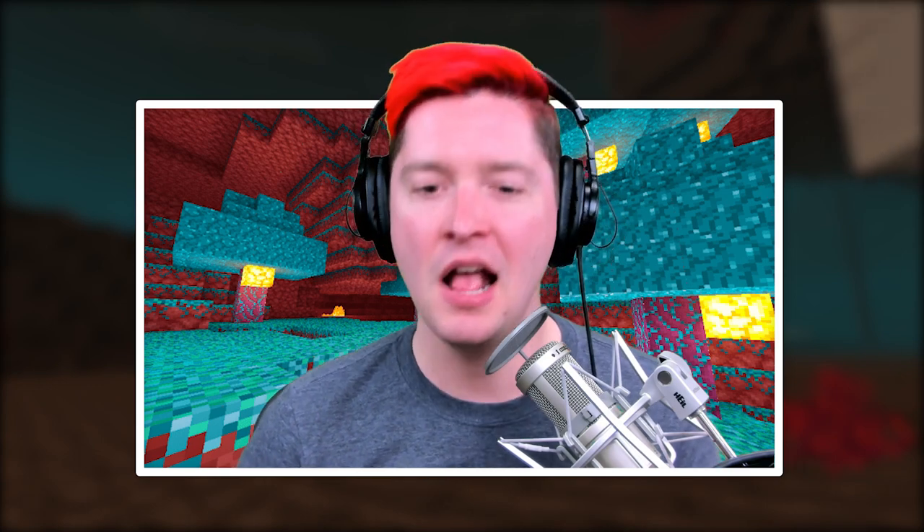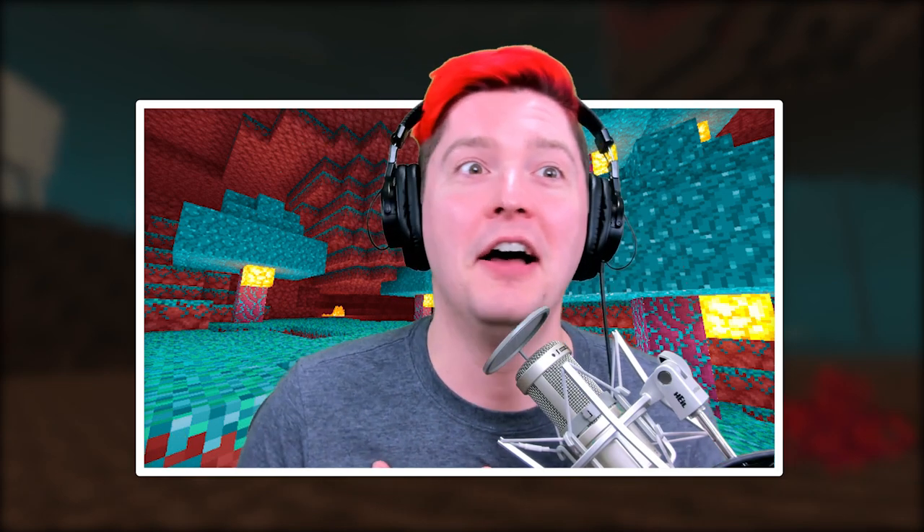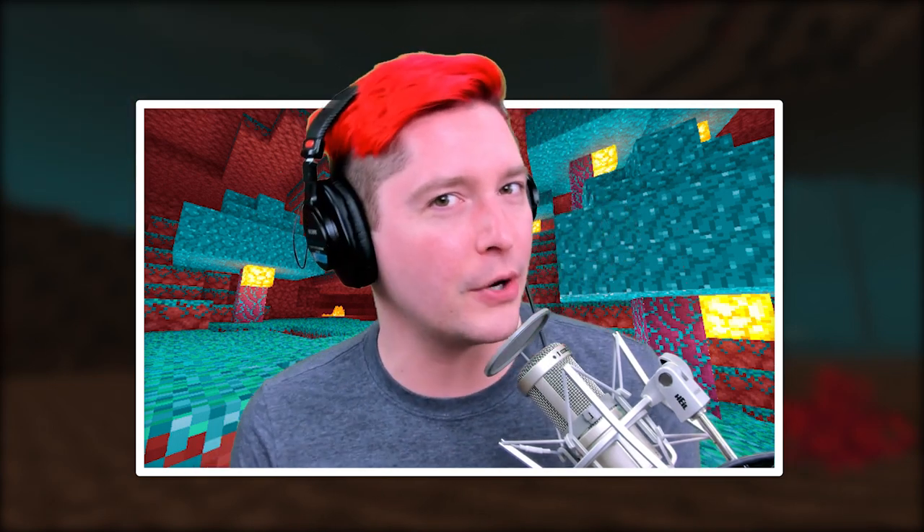Blue fire may be one of the cooler things in the new nether update. I absolutely love that anytime there's any new light-emitting block, because light is so essential to Minecraft — if you don't have a lit-up area, bad mobs can spawn. Creating new light-emitting blocks is incredible because you can incorporate them into your builds and have a whole bunch more options when building.